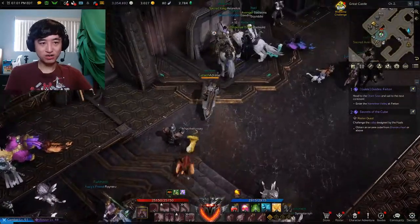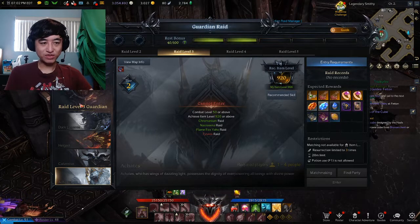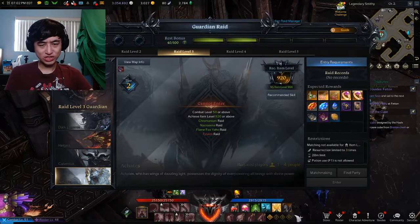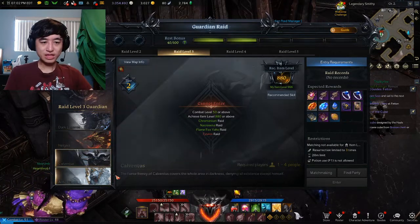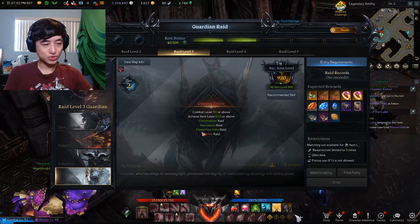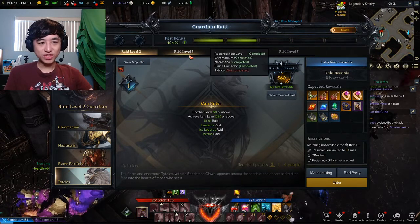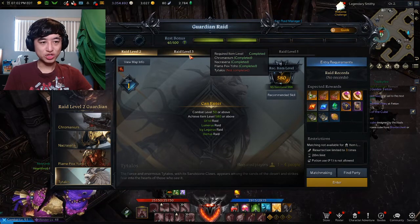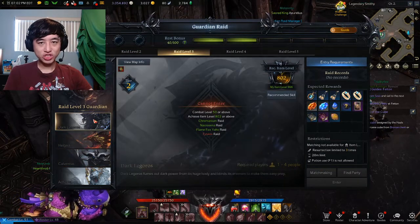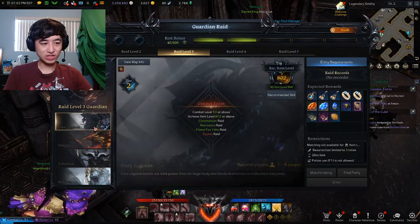And on our Guardian Raid, it's a 920 requirement for this last one with even better drops — orange accessories. Now you do have to do previous raids first. For example, Tytalos: you can enter this without harvesting the soul and you'll still get credit for doing it — you just won't waste your drops on this boss. You get a first-time clear chest on all your Guardian Raids, so just don't harvest the soul, clear them for the chest, and you're good to go.